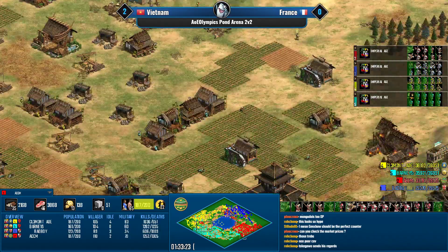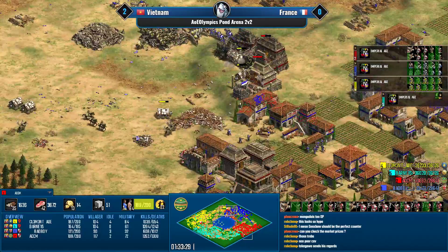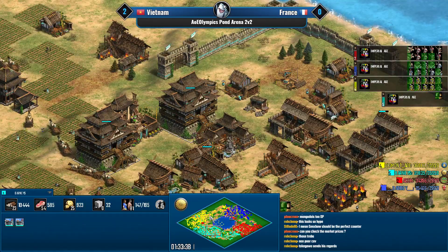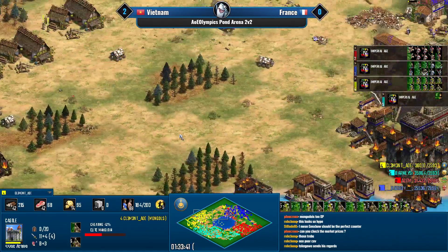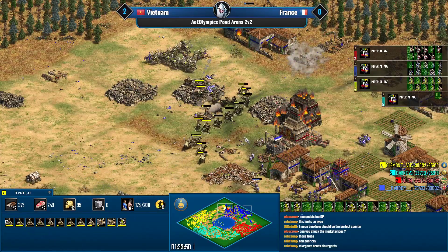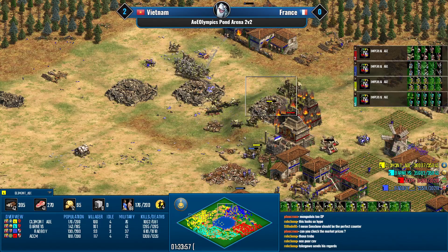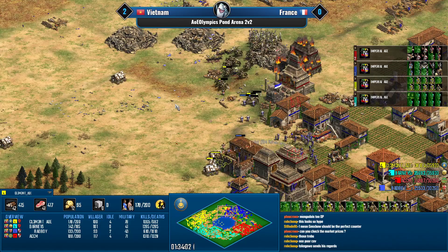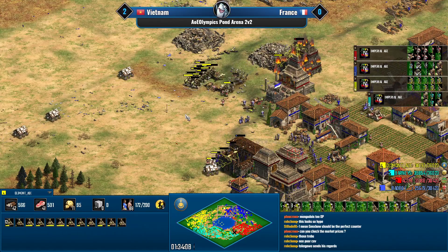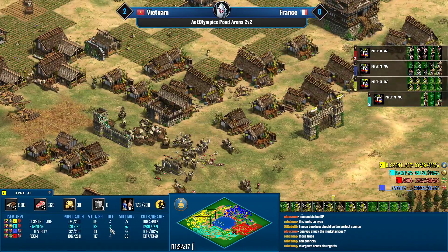The swordsmen are all getting cleaned up and the trade is also getting cleaned up. Barney's is dropping a lot in pop. He's losing all his gold income — down to 15 on gold for Clement. ACCM now has siege onagers getting some amazing hits. Another decent one. The French just lost their trade income, so they can't afford to lose all those already-weakened Mangudai.